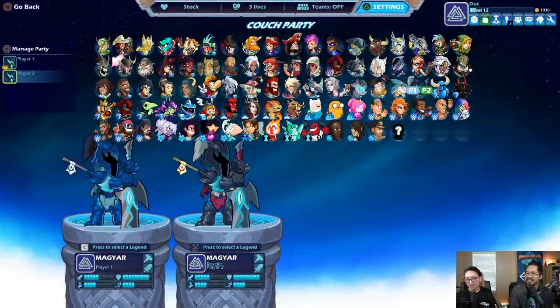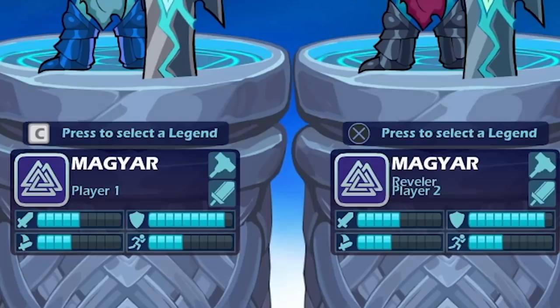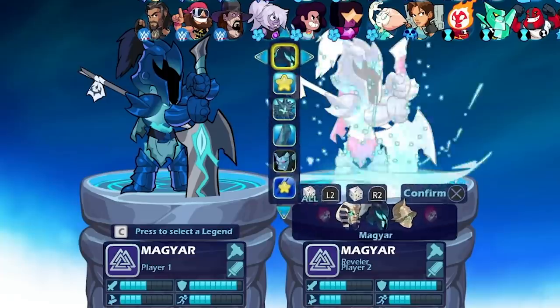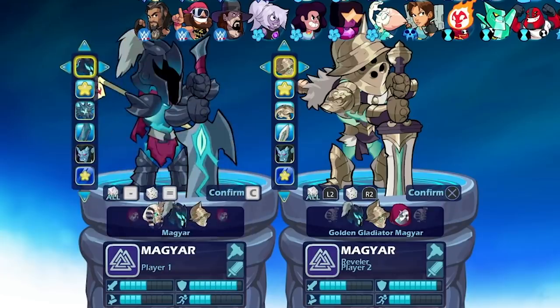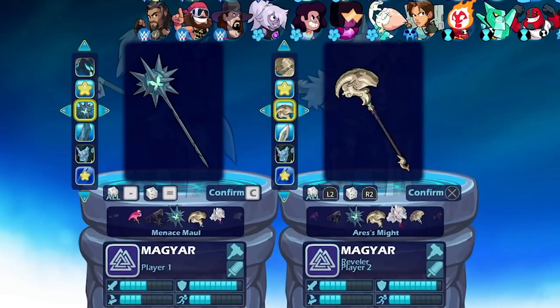LucianSword here and today we finally get the full reveal of Ghost Armor. Brawlhalla just revealed pretty much all there is to know about the newest legend. The name is actually Magyar — Ghost Armor was just the code name they used while working on it. Magyar is the new legend with greatsword and hammer, as we all knew. I went ahead and took all the juicy info from the stream and condensed it down into one video.